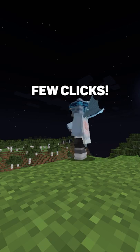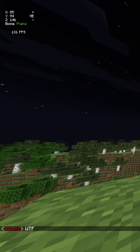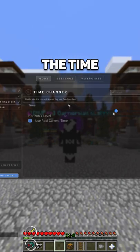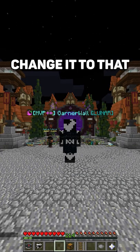In fact, you could do this with only a few clicks. I'll show you how it works. In the options menu for the mod, you can move this slider around to change the time. Nighttime looks nice, so I'll change it to that. So tell me.